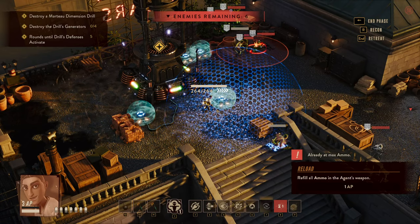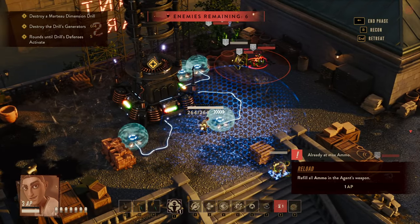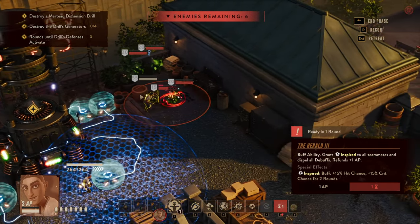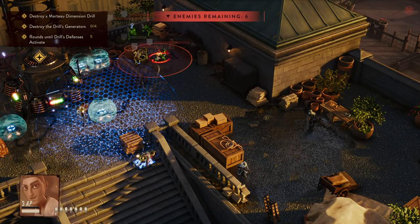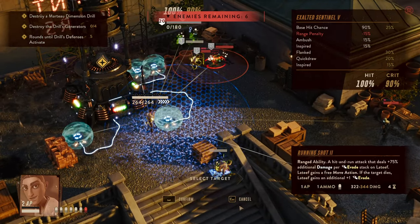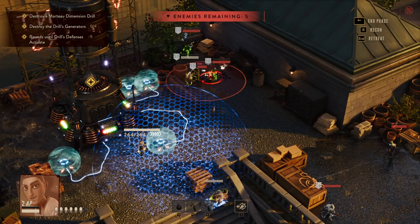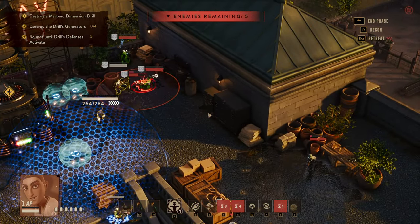Moving into the gameplay: we're in a situation where enemies are approaching from one direction and we want to destroy the generator. Latif started by using the Herald and thanks to his card combination got an extra AP, bringing him to three AP. His teammates moved in and we kick off the core loop — blinding all enemies and provoking them into attacking us, which already reduces their effectiveness. Latif lands a nice crit against an exposed enemy and gets a bonus move, building up evasion stacks as he goes.